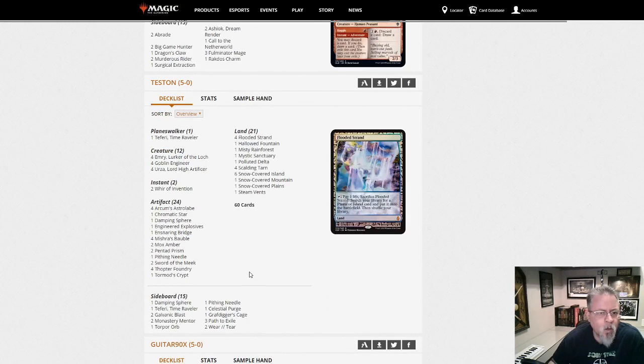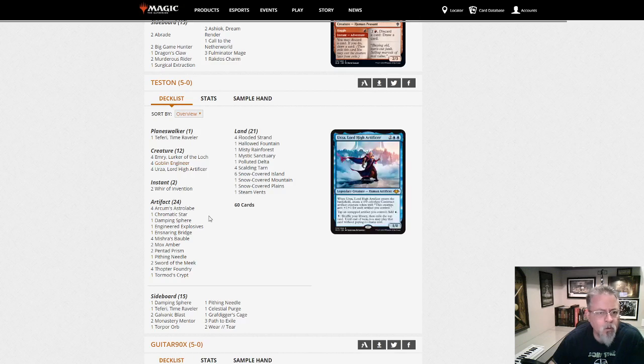Teston with Wurza with the Goblin Engineer build — a very different build than what we saw earlier. I think there's still two camps, yes or no on Engineer in your Wurza deck. I haven't played it to know what's better.